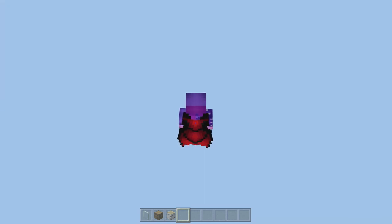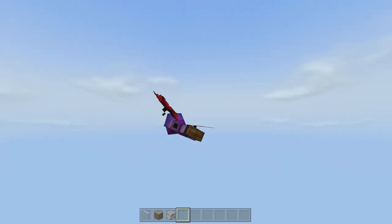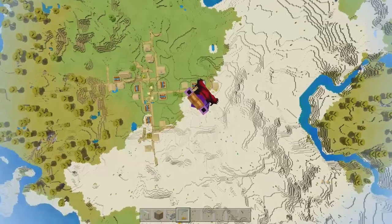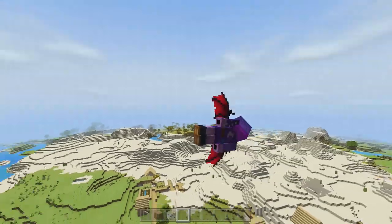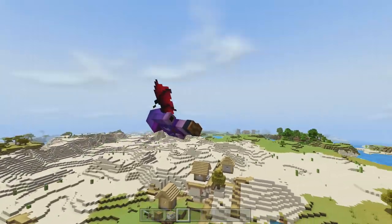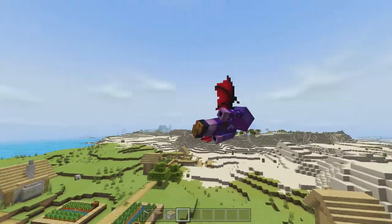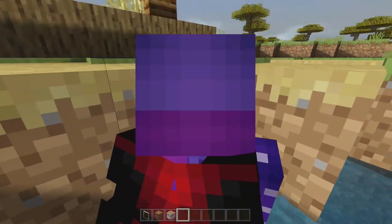These right here are the demon wings and honestly, like I said with the angel wings, already 100% better than any elytra you're gonna find in Minecraft. So for those of you that wanna be angels or for those of you that wanna be demons, there is a skin for everyone. Boom — demon wings, they look real cool, they're kind of like dragon wings only more demonic.